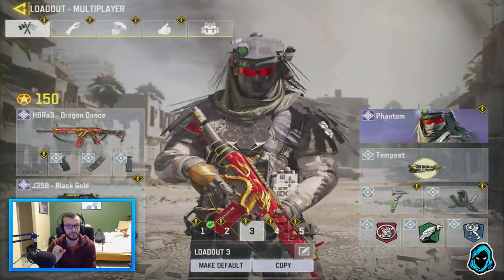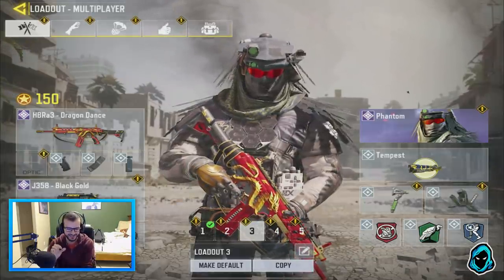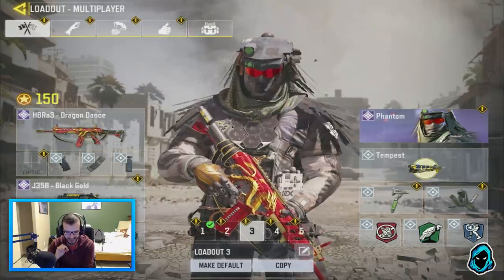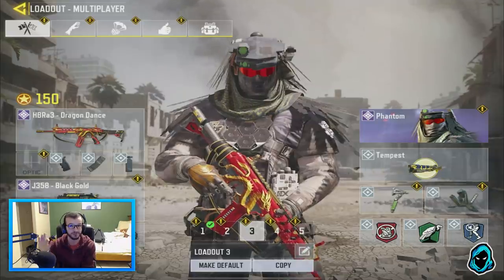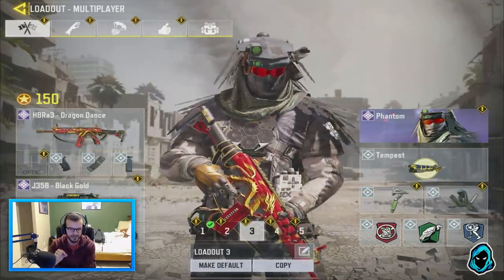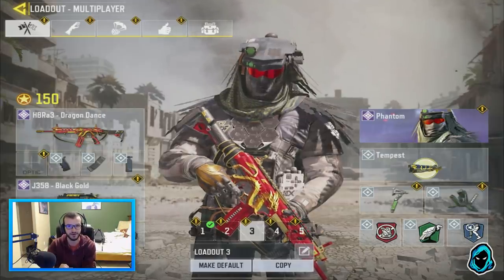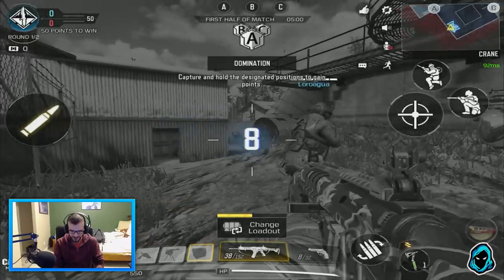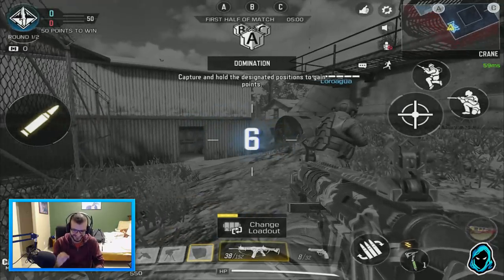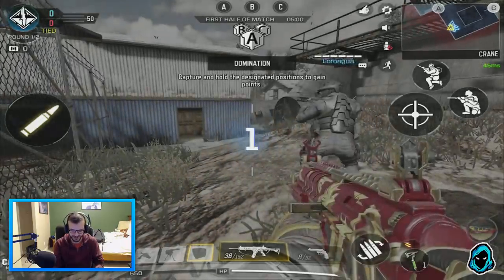I actually think it's OP — it's insane how good this thing is. I'm running Quick Draw, Extended Mag, and Grip, and you guys are about to see what this gun does. It was ridiculous in Advanced Warfare and in this game it is insane. Let's jump into a game and I'll show you what I'm talking about. We're in a Domination match in Scrapyard. This gun has a high rate of fire with literally no recoil.